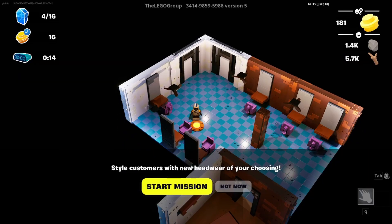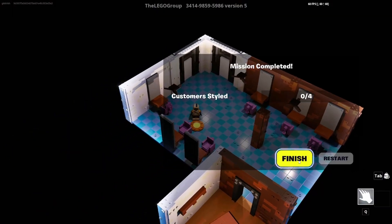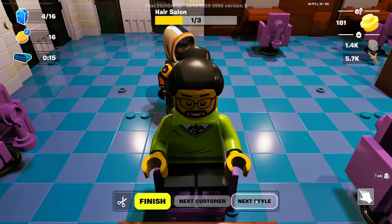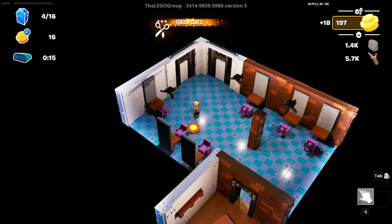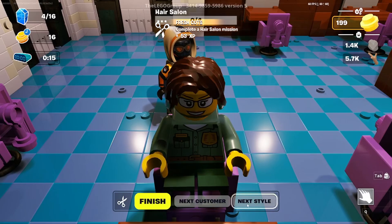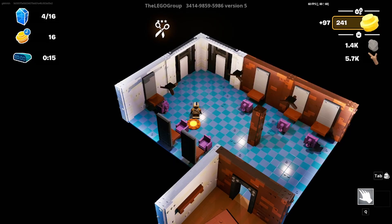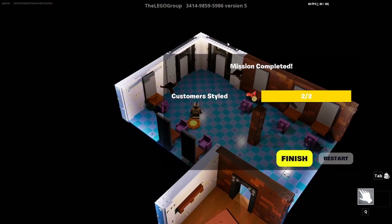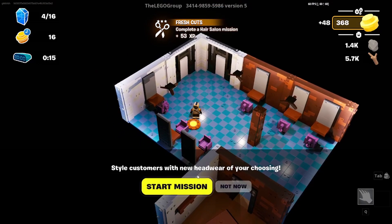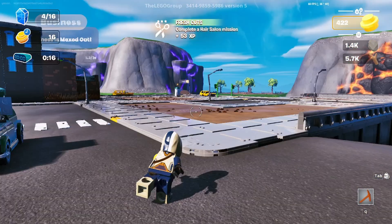Let's check out this side hustle - style customers with new headgear of your choosing. I didn't mean to do that. Next style - finish. Oh! I know what to do now. This is a crazy side hustle. We got 97 studs - not even that bad. We get about 24 per customer. I like the pizza side hustle more though, not going to lie.